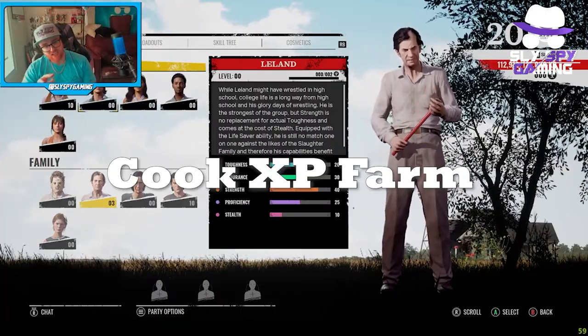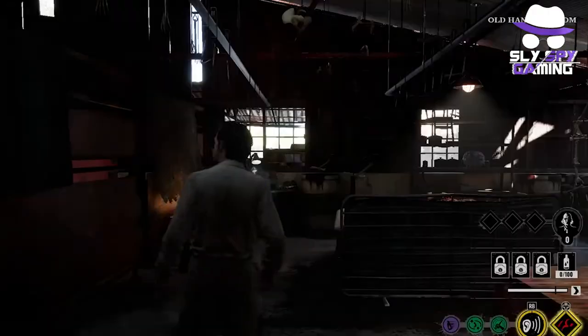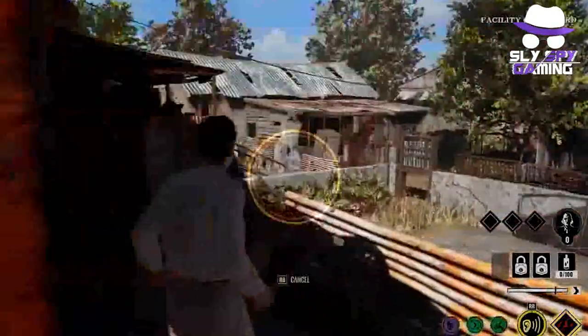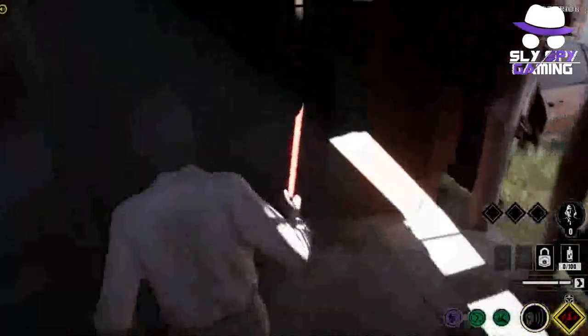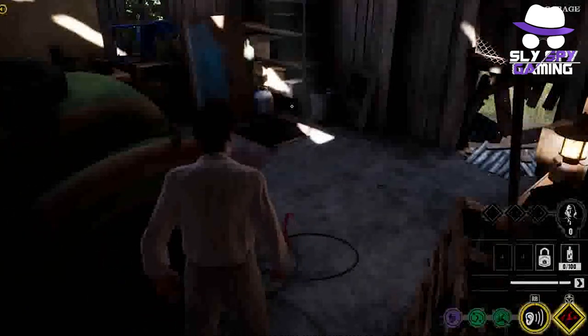Next, it seems like the developers are cracking down on XP farming. The development team has decided to cut down on the minority of players who are XP farming with Cook by limiting the amount of XP you can earn from placing and removing locks repeatedly — you will still get the XP bonus for placing each of the 3 locks once. For me, this seems like such a minor issue to focus on when you have some other major game-changing issues, such as Sissy, to worry about. Like, are there really a bunch of Cooks out there locking and unlocking their locks all game? I would really like to know.